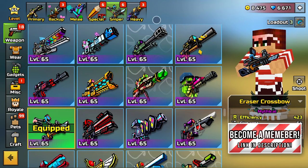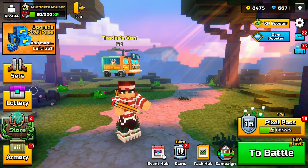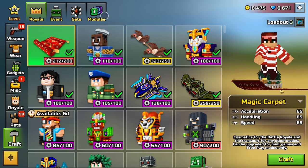There is the Pencil Spear, the Eraser Crossbow, and the Ink Spreader. The reason why you guys want to get all of these weapons together is that the weapons themselves aren't that great apart from each other. However, together they give you extra points for getting kills and just playing the game.